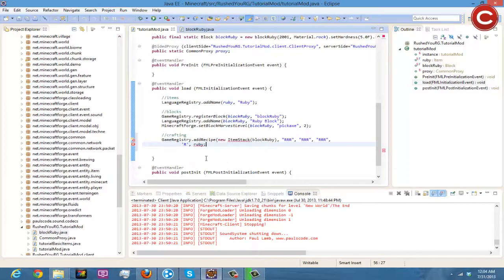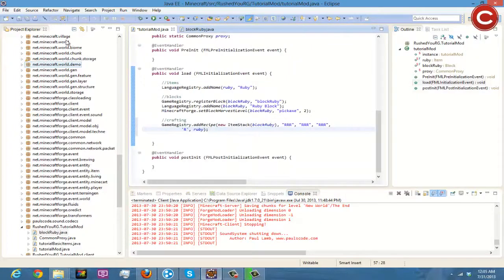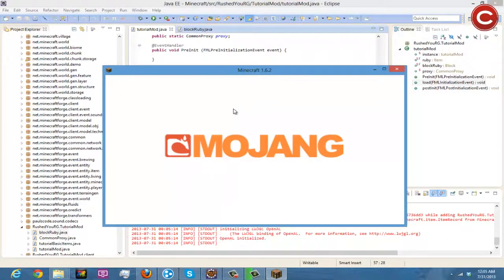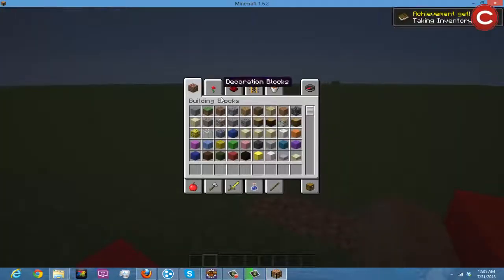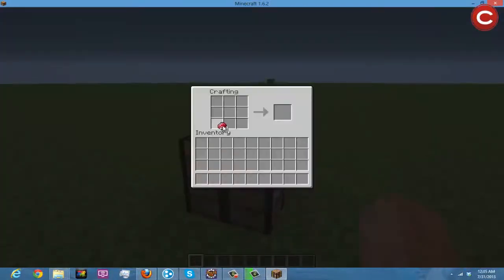Then you close the parentheses and you're done. That's how you do a crafting recipe — pretty simple. We import ItemStack since we didn't have it already. Then we save all and go ahead and play the game. We open up creative and grab a crafting bench.